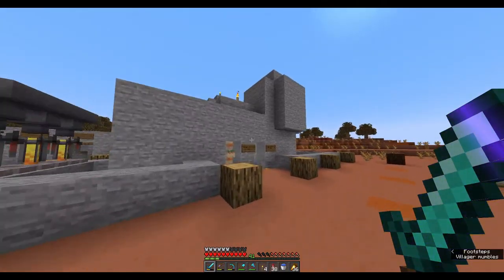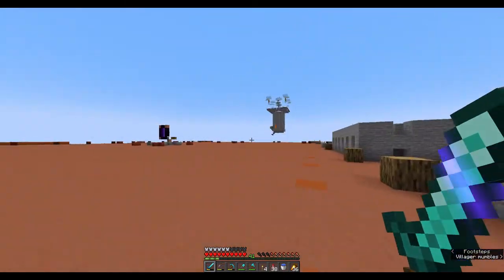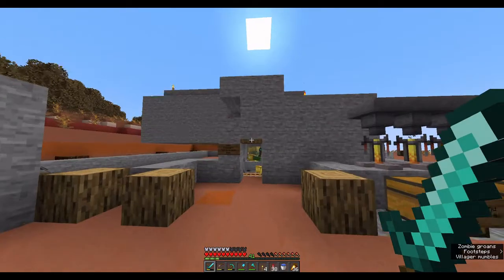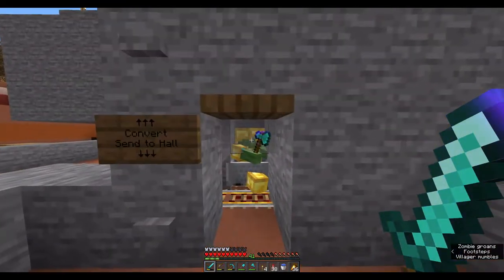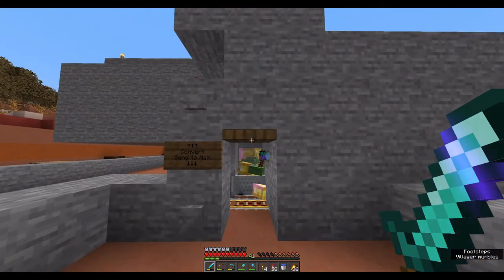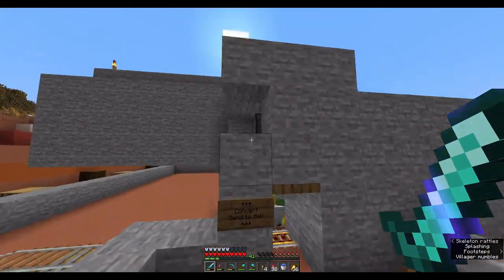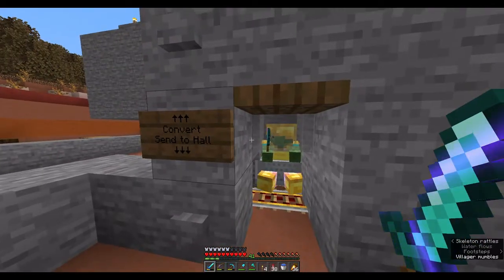So we have moved the villager breeder from all the way over there to right here. I just took that one down and rebuilt it here and it is now working properly. Again, this is Logical Geek Boy's design so his link will be in the description below. Right here we also have a zombie villager converting system — this is my own design, however it is highly inspired by Chapman so the link to his video will be in the description below. It's just an oversimplified version of it. I'm not sure if this has any disadvantages, but we'll see after I use this for a good while.